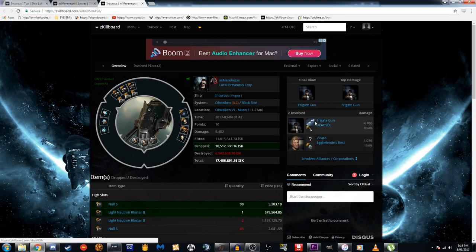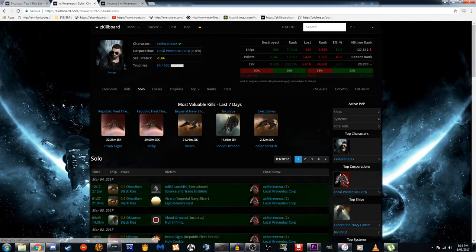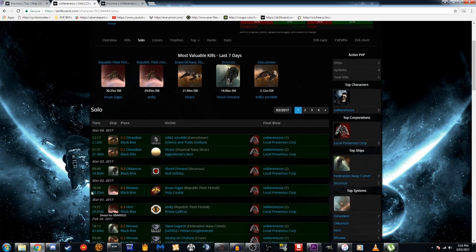We can see what killed him here as well. It looks like he was killed solo by this Kestrel — probably he killed this Vicaro guy first but the Kestrel came a bit later, probably a solo loss. Maybe this was a dual web Kestrel that was able to stay out of range — that would make sense because he has got Null loaded. Let's go back to his page and see what he was actually killing solo with the Incursus.